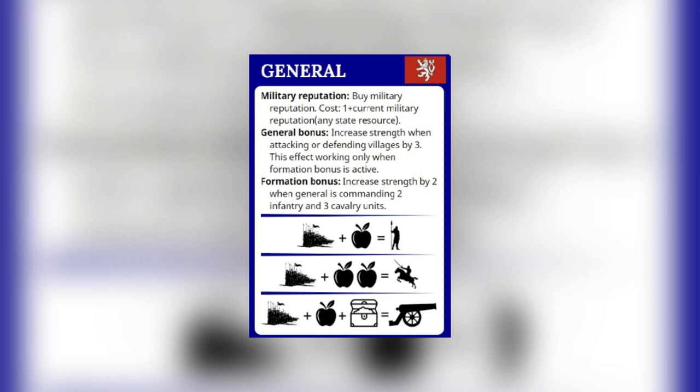The first way is the Formation bonus. Formation bonus is achieved by building the required composition of units. In this case, we can boost general strength by 2 by building 2 infantry and 3 cavalry units. The second one is the General bonus. This bonus is achieved when conquering certain types of territories — in this case, our strength is boosted by 3 when defending or attacking villages. Remember, this effect can be active only when our general has achieved the formation bonus.